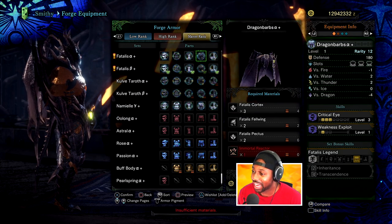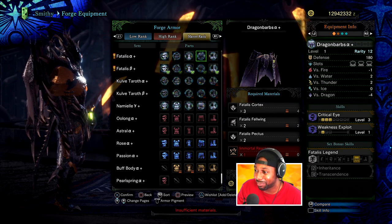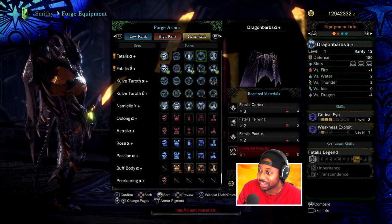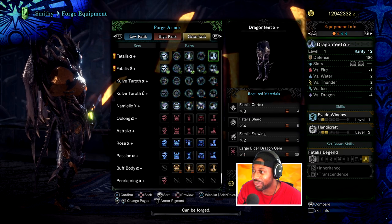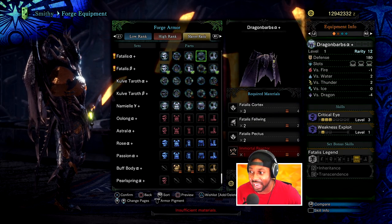Oh my God. Critical Eye and Weakness Exploit four, three, three. This has to be literally one of the best waist pieces. Wow, that's really good. You can make some disgusting sets with this. Evade Window and Handicraft four, four — the alpha set is already godly.